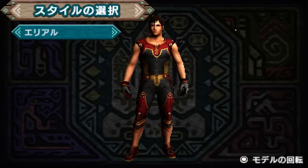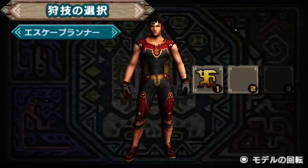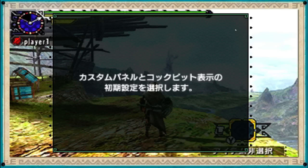So it's asking me what style I want to start with. Guild is the first one, then it goes Striker, Aerial, Bushido. I'll go with just Guild for now. And then we get to pick our two starting skills — it would normally be one, but I picked Guild so we get two. I believe this next one is Perfect Evade. We'll pick that.